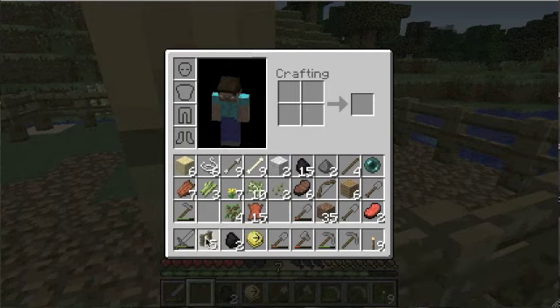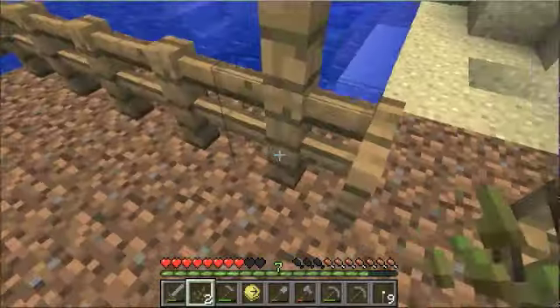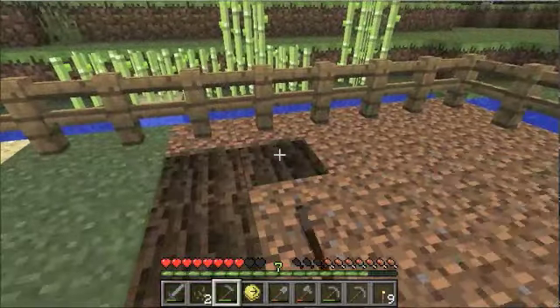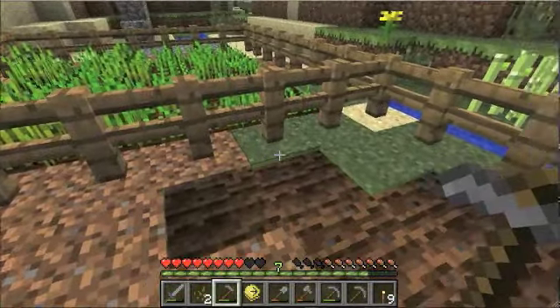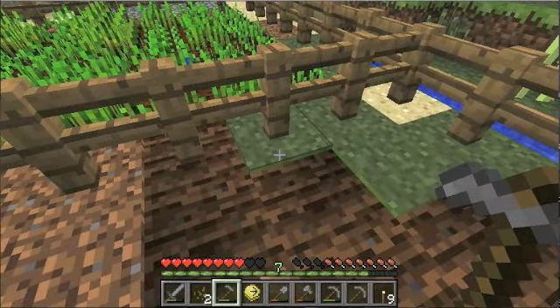First sugar cane! I've got two hemp seeds — that's pretty pitiful, but it'll do for now. Maybe I'll get some when I till this grass. Not getting my hopes up, though. That's weird — you can till dirt on fences, but not grass.